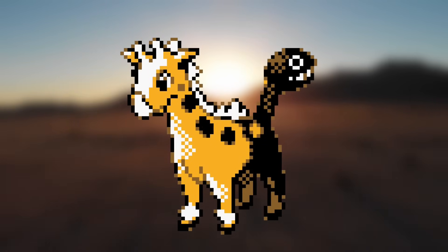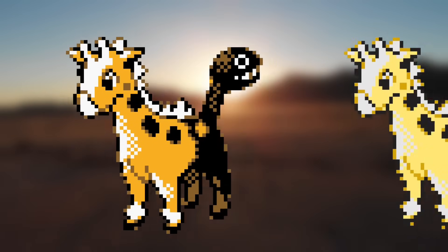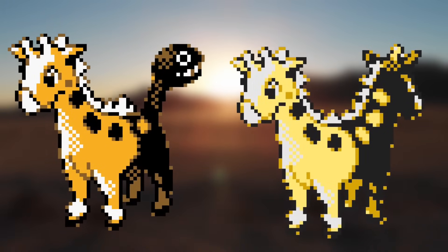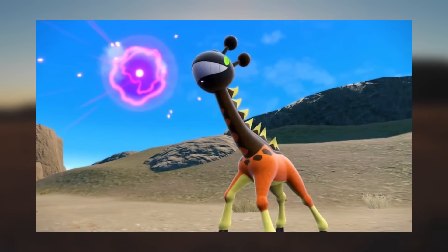But I want to bring up the beta sprite for this Pokémon as well, where instead of having a funny choppy head in the back, it was a CatDog-style double giraffe. This one makes more sense to fit in with its English name being a palindrome, and I know some people would have preferred an evolution to look like this instead, but I like the idea of the two heads becoming one.